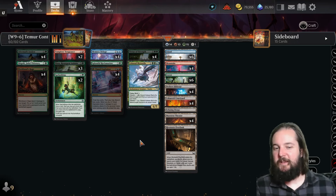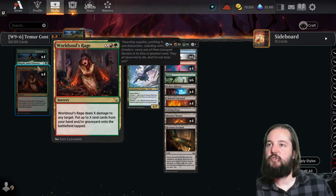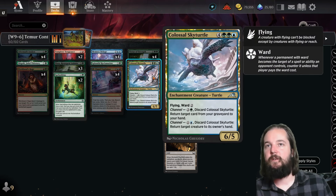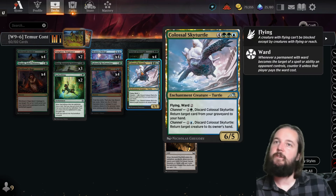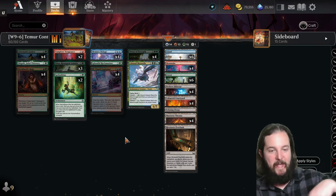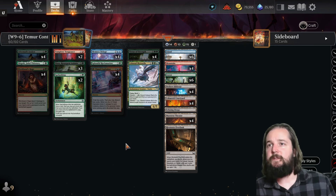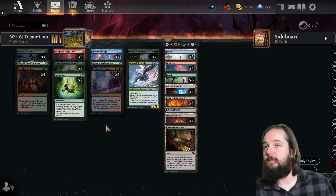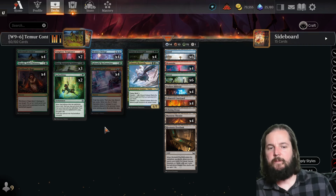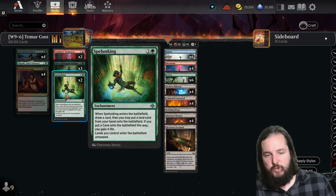The third version of Teamer Control was done by L1X0, who won third place. Comparing to first place, they've brought Shigeki Jukai Visionary and the Colossal Sky Turtle into the main as a way to loop infinitely through your graveyard — the Sky Turtle brings back Shigeki, Shigeki brings back the turtle. They dropped one copy of Nissa Resurgent Animist, are not running the two copies of Kellan or the two copies of Falaji Archaeologist, and are bringing in one Splendid Reclamation as well as two copies of Spelunking.